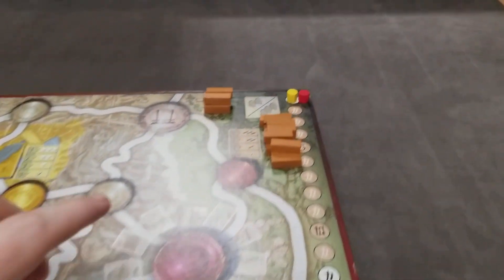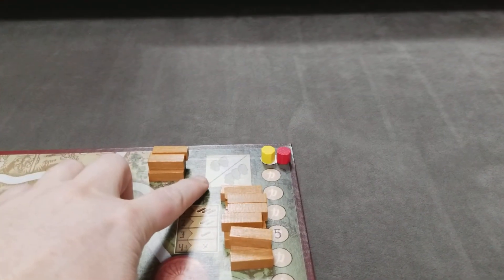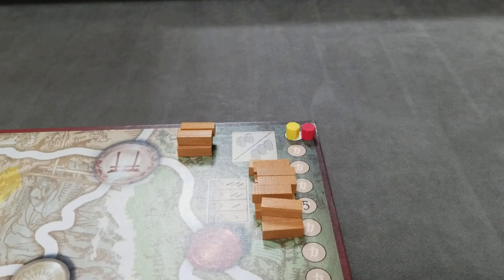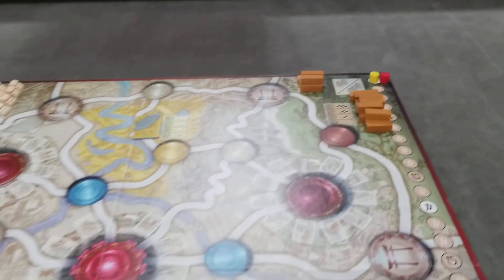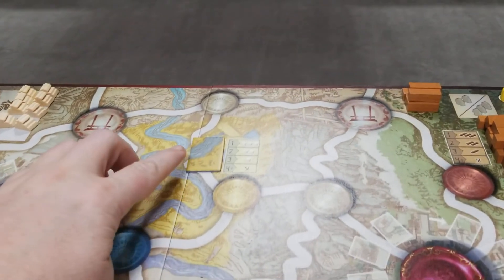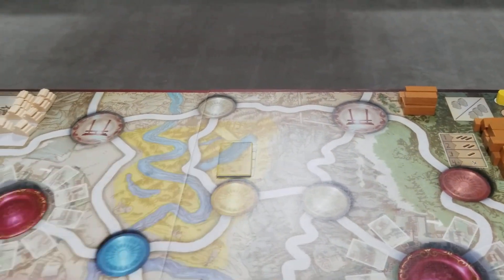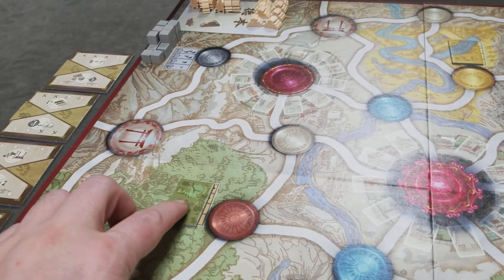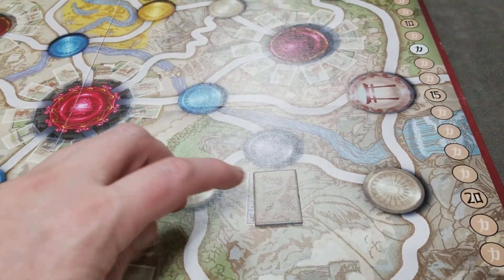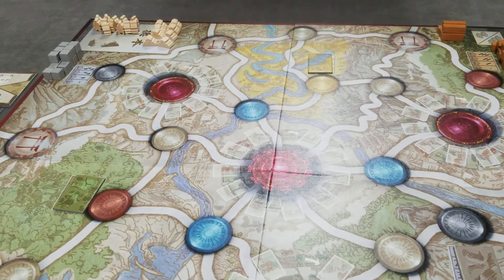First, lay out the game board. You'll use the side based on the player count. One side is for a two or three player game, and the other side is for a four player game. If it's a two or four player game, you're going to block off one of the rice areas, one of the wood areas, and one of the stone areas. This can be at random or the player's choice.